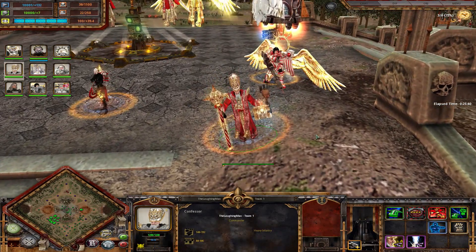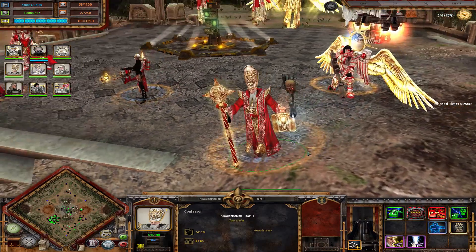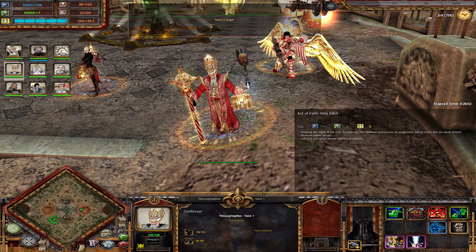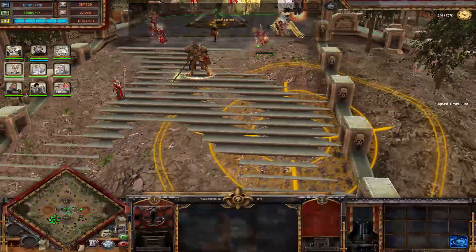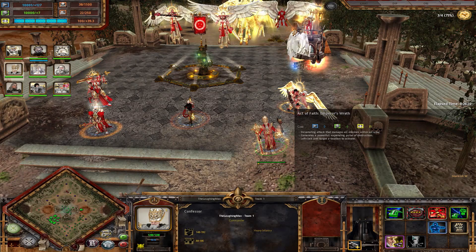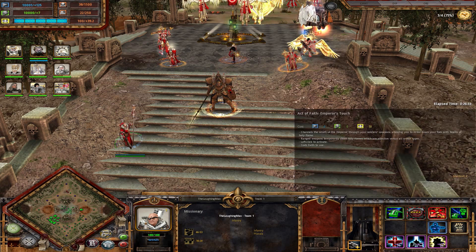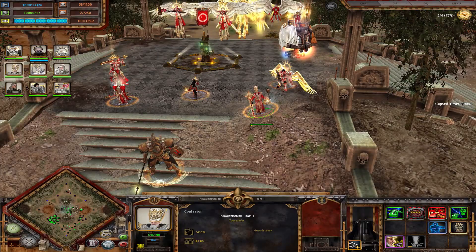In tier two you get access to the Confessor — the only male commander. He has a 12% damage increase aura, a little booklet, a big old mace, and a servitor skull firing next to him. He has two active faith-costing abilities: Holy Edict which stuns an enemy squad, and Emperor's Wrath which must be researched. Emperor's Wrath is really cheap for what it does — it's a big AoE damage ability that does great damage against infantry and also damages buildings and vehicles. Highly recommended to research. For the Missionary abilities, you'll see Lay Hands and Purifying Light used often, and the Confessor abilities used to great effect.